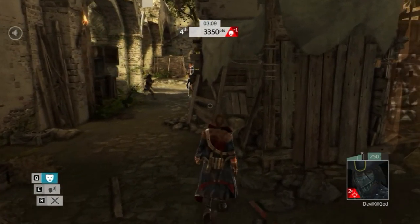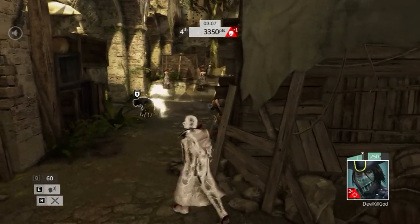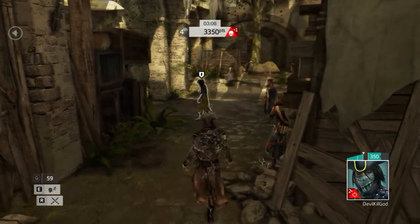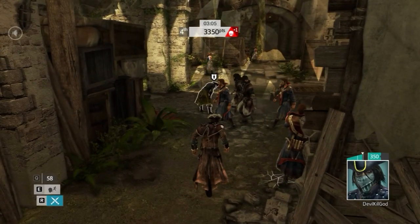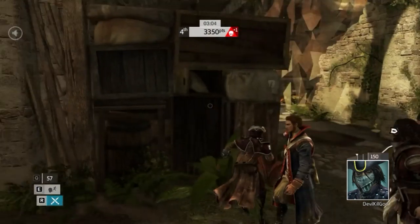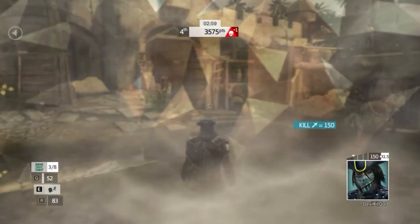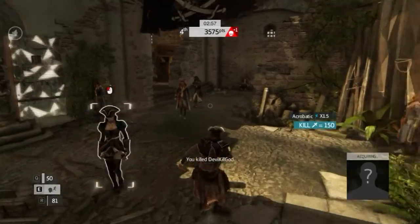I move off to the side a little bit so he doesn't really see me coming. Here I see Devil Kill God accidentally kill a civilian. When that happens, the player cannot attack or defend for a short period of time. So I use my throwing knives on him to prevent him from running away. I could just walk up to him and stun him, but I know he uses smoke bombs because he used them before. I notice he's near some boxes so I use them to my advantage — I climb up on top of them and get an acrobatic kill, because acrobatic kills and aerial kills are not affected by smoke bombs, as you can see here.